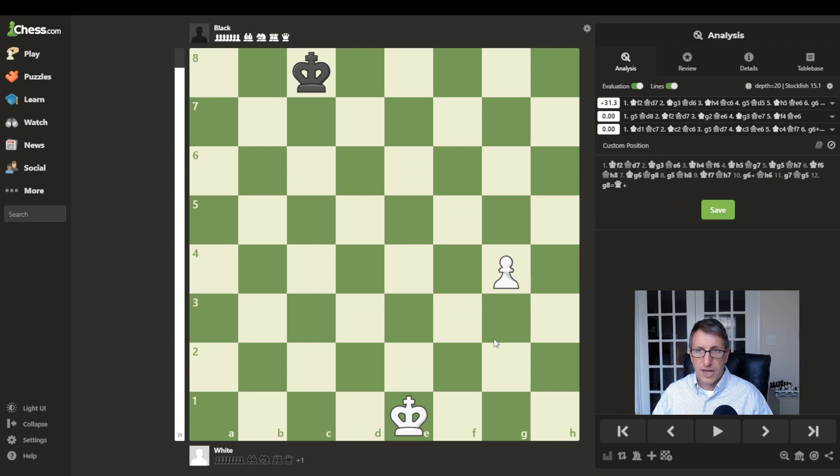g5 would not work — pushing this pawn — because this king is in the square of the pawn. The square of the pawn is a technique you can use to see if a king at a distance will be able to stop a pawn that's trying to promote.